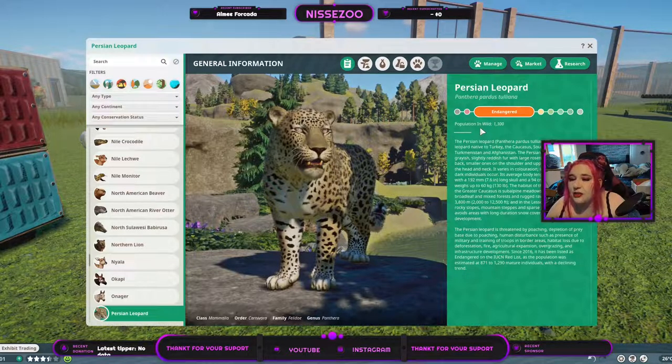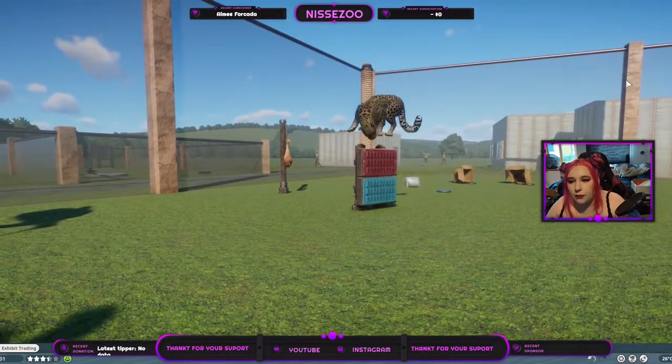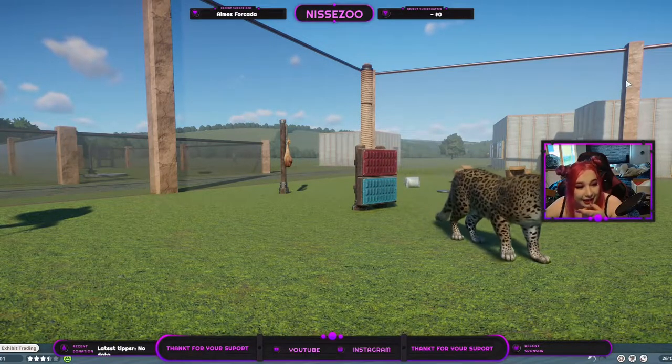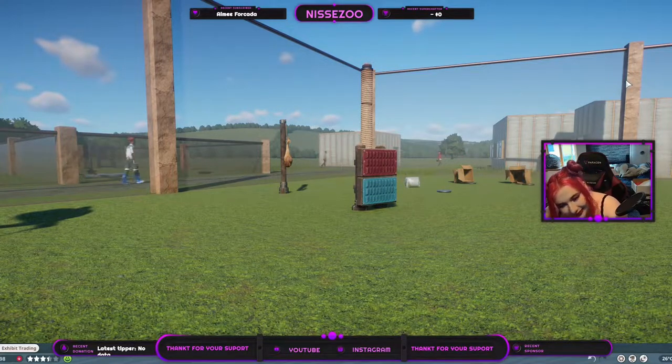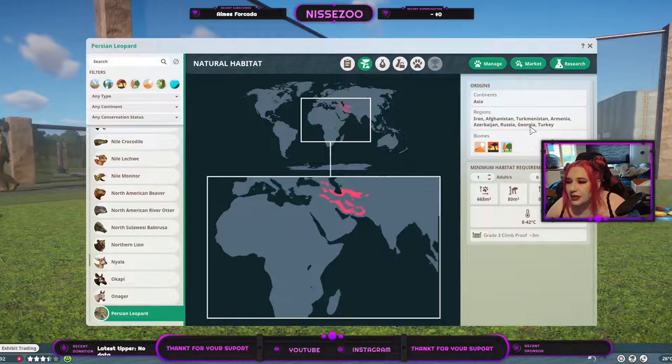Let's jump into Zoopedia. It is an endangered animal and there are about 1,300 left in the wild — so not that much. It's from Asia: Iran, Afghanistan, Turkmenistan, Armenia, Azerbaijan, Russia, Georgia, and Turkey. But not Persia — is Persia a country? I think it's a country. I'm so sorry for everyone living there that I don't know. I'm not that good with geography.